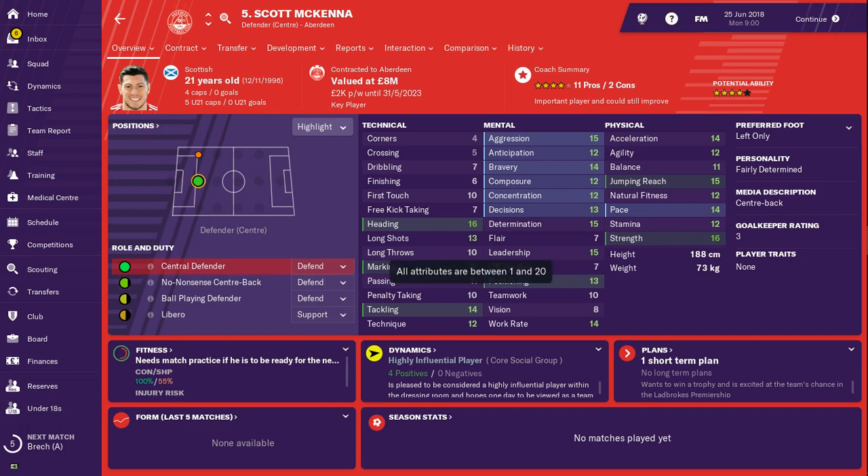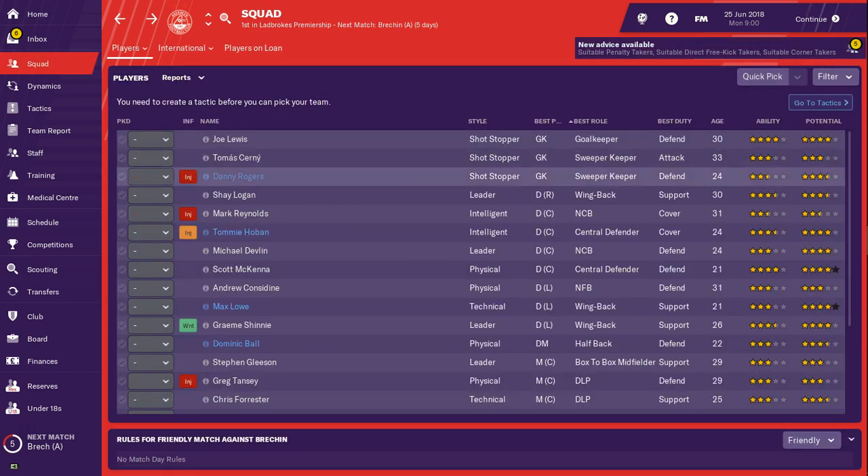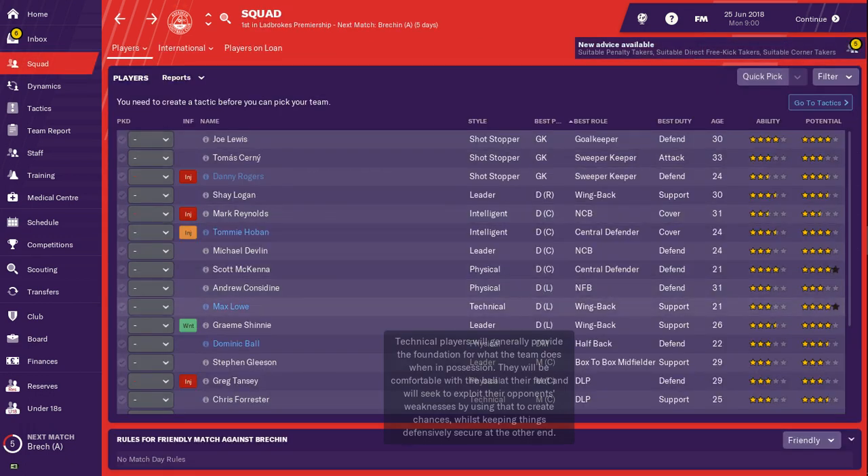Scott McKenna is still only 21 years old: heading 16, marking 13, tackling 14, positioning 13, bravery 14, aggression 15, 14 pace for a center-back which is pretty insane, 16 strength. The guy's young and only going to get better. Massive player for Aberdeen — no doubt about that, star player at the club.